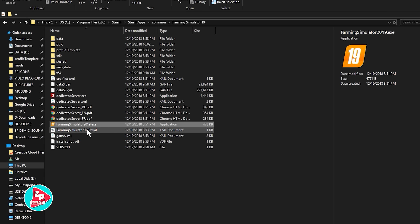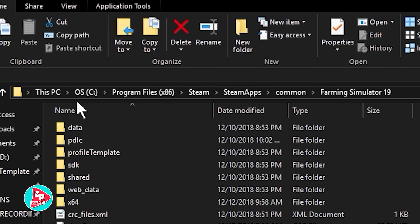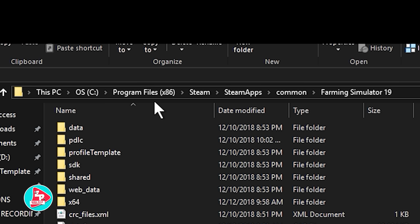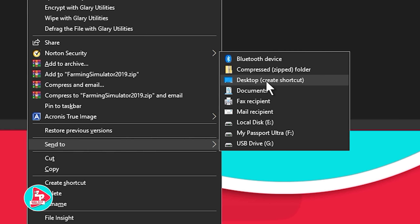You're going to have to go where the .exe file is on your hard drive. A .exe means executable — this is the icon you click on to open the game. On my computer, because it's in Steam, it's in This PC, C drive, Program Files (x86), Steam, SteamApps, Common, Farming Simulator 19. For those on disc or digital download, it'll be wherever you downloaded the files — most likely C drive in Program Files (x86), and then Farming Simulator 19. You're going to right-click on it, come down to where it says Send To, and go to Desktop, Create Shortcut.